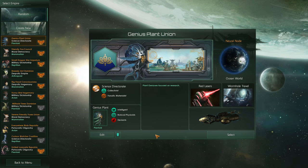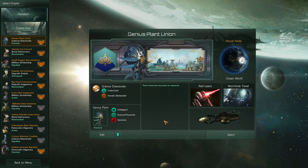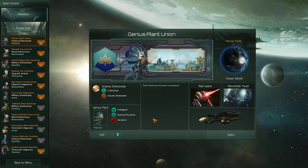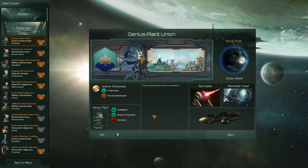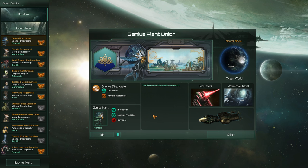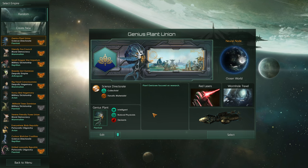Hi there guys, this is Emmanuel Kan from Thoughtful Gaming bringing you another guide for your startup. It's time focused on research — what will give you the best research early on in the game, and what should you go for early on to make your research optimized to help you to a very good start.